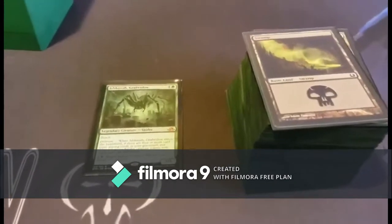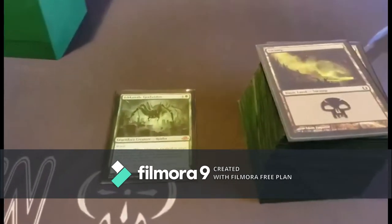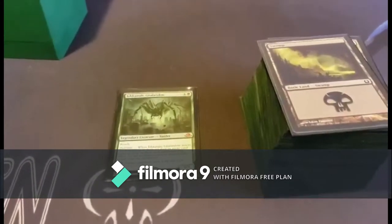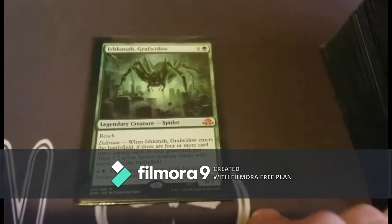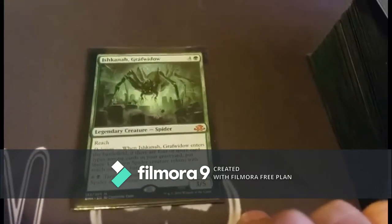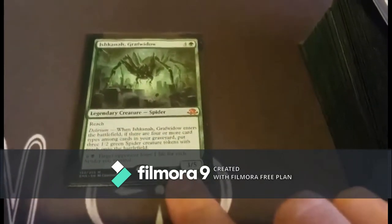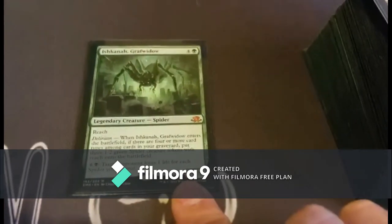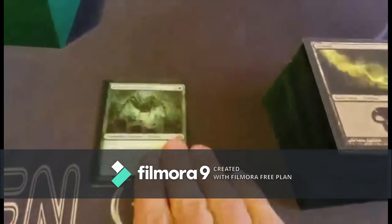What's good YouTube, it's 300 Pounder coming at you with another MTG EDH Commander deck. Today we're going over my build of Ishkanah Grafwidow, because who doesn't love spiders? When Ishkanah Grafwidow is on the battlefield and there are four or more card types in your graveyard, you can put three 1/2 green spider creature tokens with reach onto the battlefield. Then for six and a swamp, target opponent loses one life for each spider you control, so you're basically going to want to swarm.